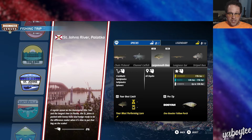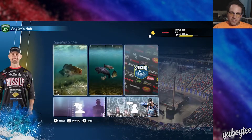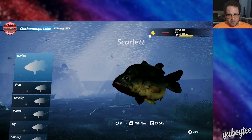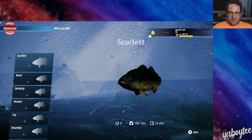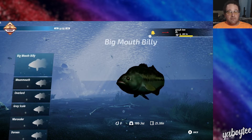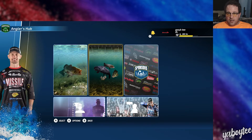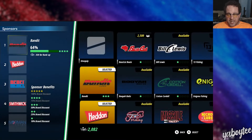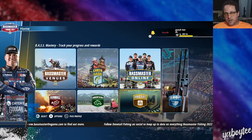You've got species selection tools that show you what's in the water, give you a pro tip on what you can use to catch them, and log them. There are also what's called legendary fish — each body of water has them, they all have weird names, different color schemes, and it shows their weight and length. It's an achievement to catch them and you get bonuses. You can also select sponsors with different brands, and if you get those brands you get discounts on some of their gear in the gear shop.